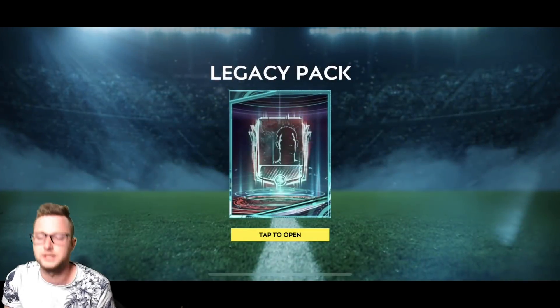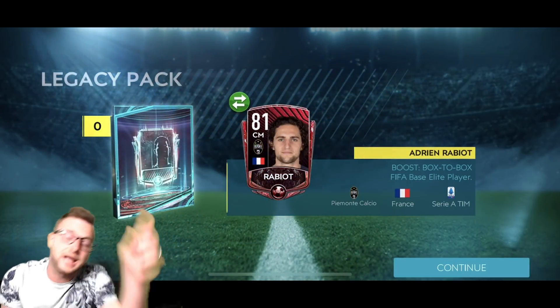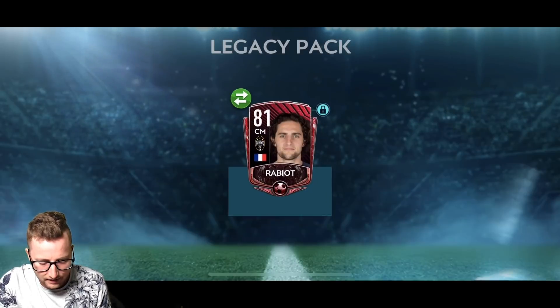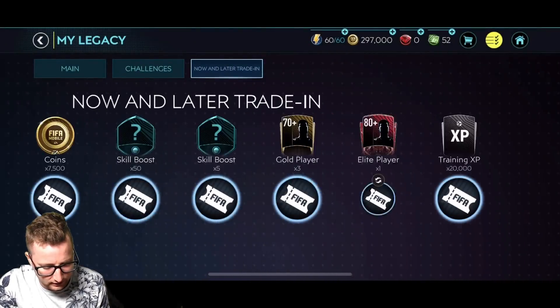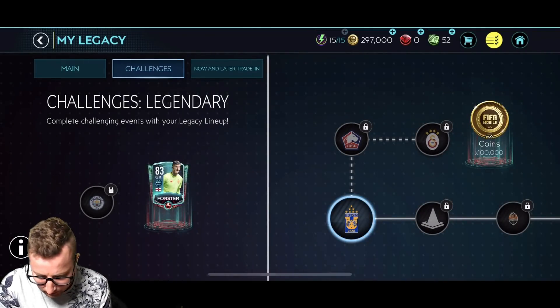So our final one — our final elite. Show me Messi. He might not be elite though. Here we go — no, but we do get our second player from Piemonte Calcio, Reviot there. And that is going to be our final player out of that. So those are our now and later rewards. I like that you can just spend them all right away. That's kind of cool.